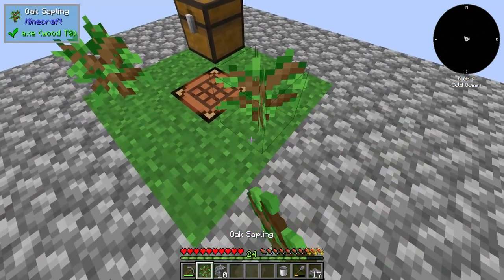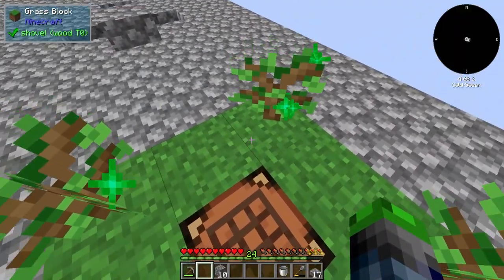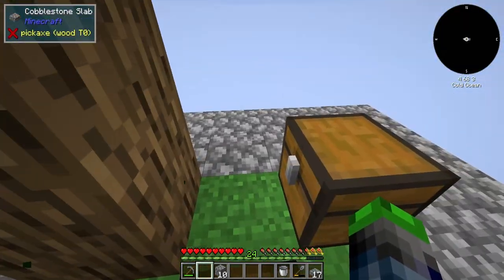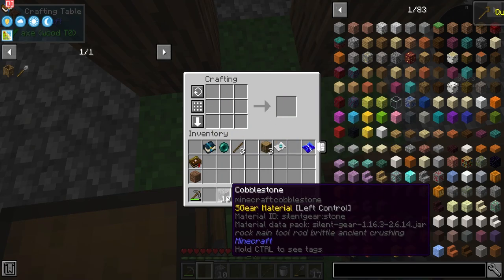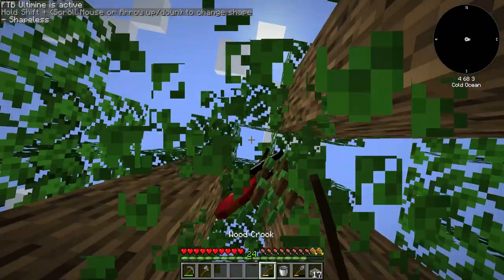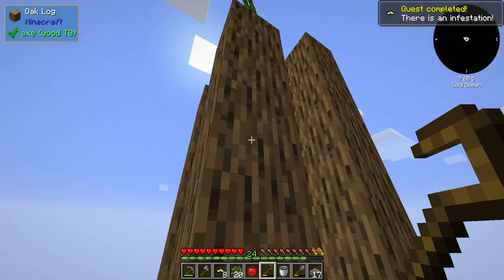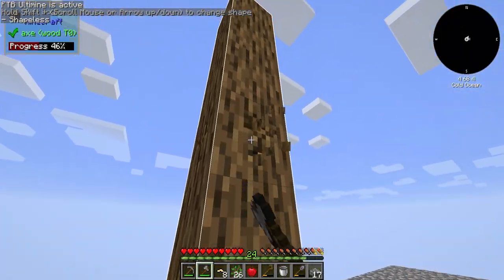Now we can go ahead and grow some trees here. We just kind of dance around — ooh, two of them grew! Perfect. So we do have a little bit of wood and sticks left; we can make a crook and then I'm gonna go ahead and make an axe, because we desperately need these. The crook will give us silkworms, more saplings and stuff — it's almost like we're fortune-ing it.